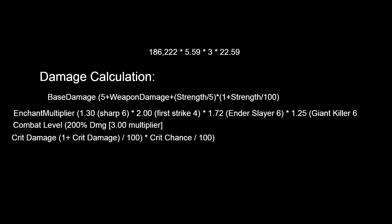The second variable is your critical damage — your crit damage divided by 100, times your crit chance as a decimal (so if you have 54% crit chance, it'd be 0.54). Third is base damage: the damage of your weapon plus 5, plus your strength divided by 5, times your strength as a decimal. Don't forget combat level, which multiplies your damage by up to 3 times at level 50. To calculate total damage: base damage × enchant multiplier × combat level × crit chance.